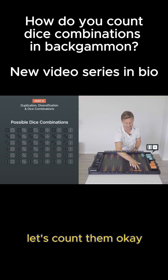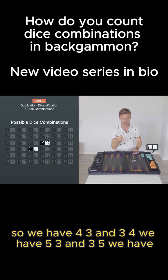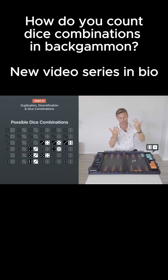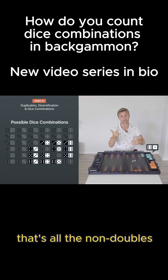Let's count them. We begin from the bottom and go up. So we have 4-3 and 3-4. We have 5-3 and 3-5. We have 6-3 and 3-6. We have 4-5 and 5-4. 4-6 and 6-4. 5-6 and 6-5. That's all the non-doubles.